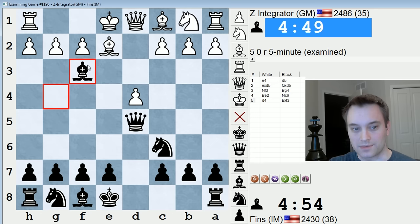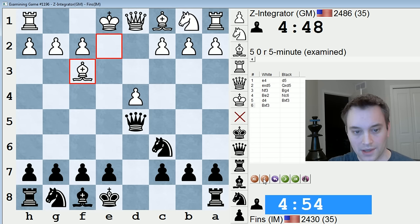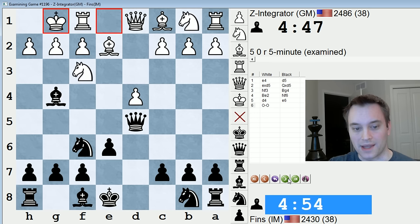D4 might look like it blunders a pawn at first, because if Bxf3, Bxf3, Qxd4 — but you must know this is terrible because Bxc6 check and white will win the black queen. They've just removed the defender. Consequently, after d4, black usually castles queenside, placing full priority on developing the queenside and applying maximum pressure to d4. But they've neglected their kingside development. These positions get very interesting, especially if white plays c4 aggressively, trying to kick this queen away.